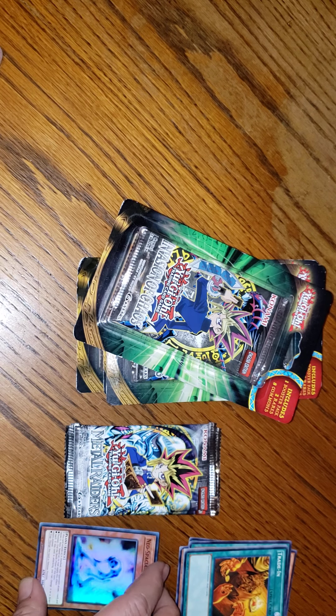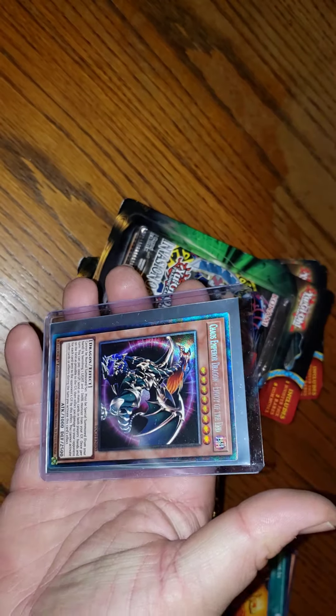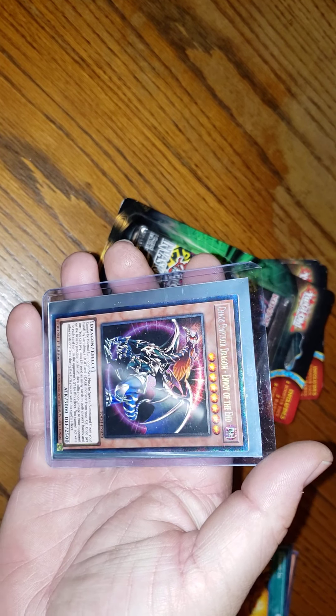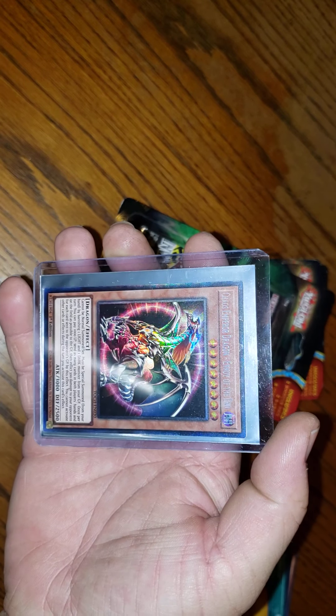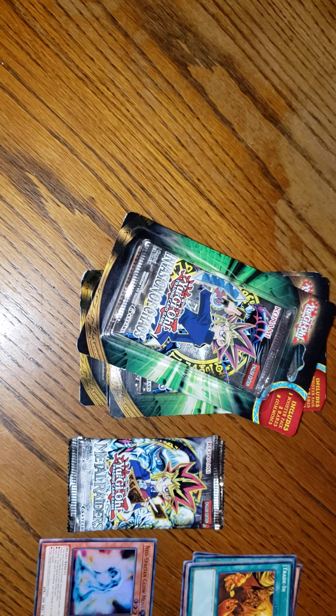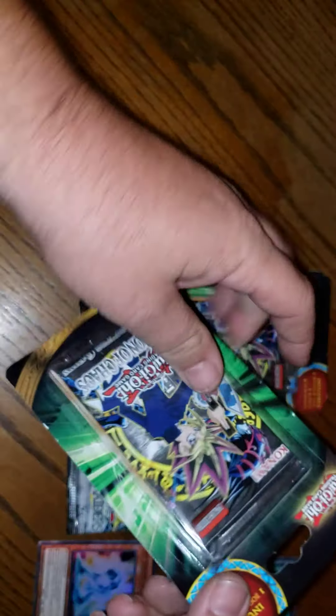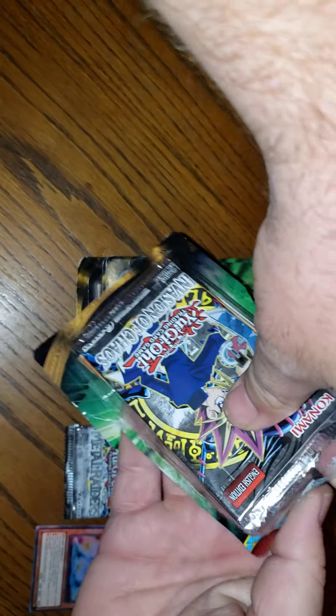I'm still learning the rarities. But I gotta show y'all before I continue — my son wanted me to get some Invasion of Chaos, so we bought two packs and this was pulled: Collector's Rare Chaos Emperor Dragon, Envoy of the End. We did not make a video of it, I really wish we did. But he is very happy about it and I am too. I also post pictures of other pulls and Pokemon cards on my Instagram.